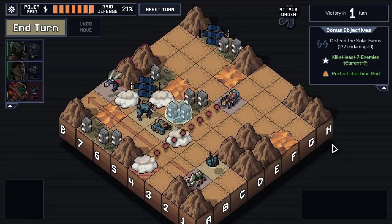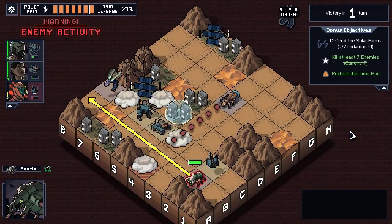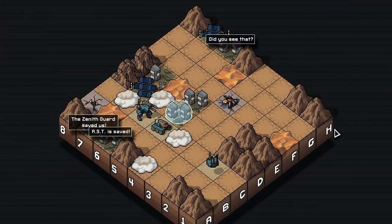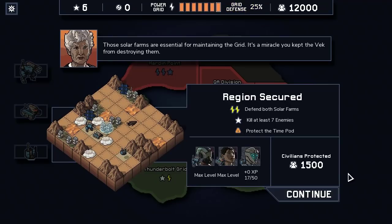That one was hard. Mission complete! Those solar farms are essential for maintaining the grid — it's a miracle you kept the Vec from destroying them. We got two power, killed at least seven enemies, protected the time pod, protected all the civilians, and nobody died. That is glorious.